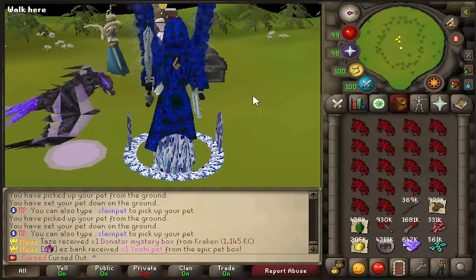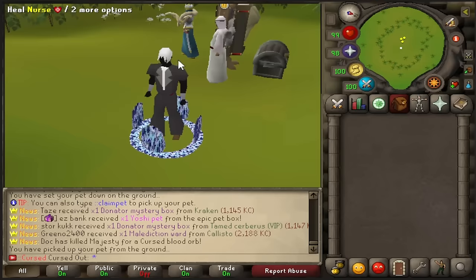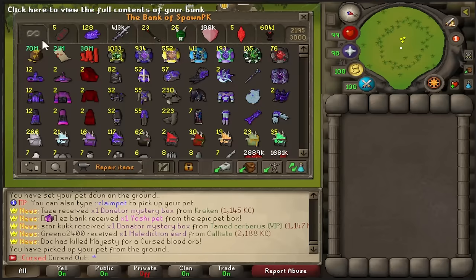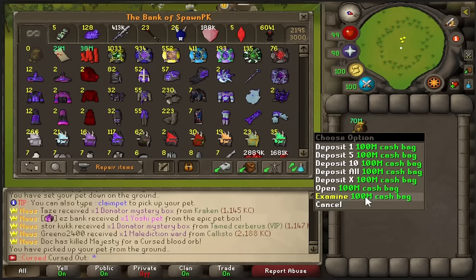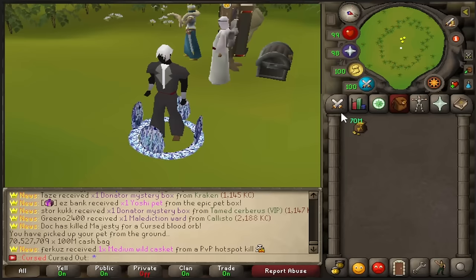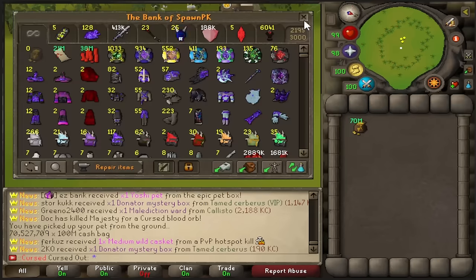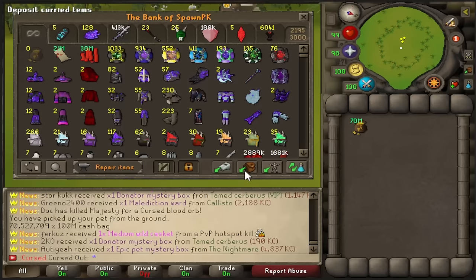So let's get into the bank video — there's a lot to talk about here. Just a little teaser on the bottom of all the bulks. First things first, we are at 7 quadrillion GP in cash bags, the 70 million bags. This is the biggest amount I've ever had by far, and probably the biggest anyone's ever had. The change from last year to this year in bank value is extremely different — huge changes. Wealth-wise, it's gotten crazy. As you can see in the title, we're dealing with probably around 100 quad.